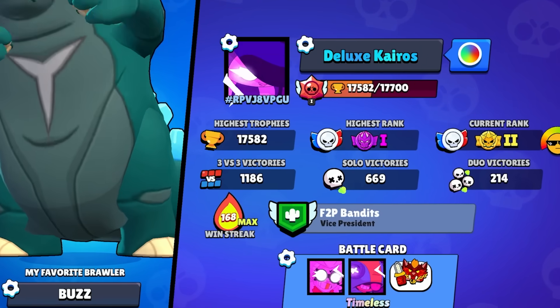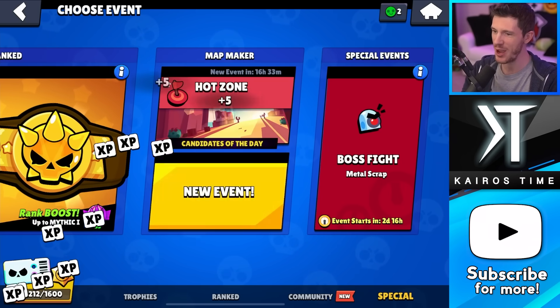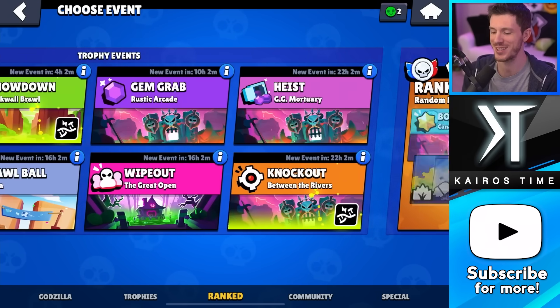This is Deluxe Kairos, my pay-to-play account where I buy every decent progression offer in the shop. My goal is to max out the account as fast as possible and see how much that costs me. Today I'm at day 155 and I have spent a total of $1,500 plus $7.72. I said it wrong the first time and I can't redo it because I already tapped on the stuff.